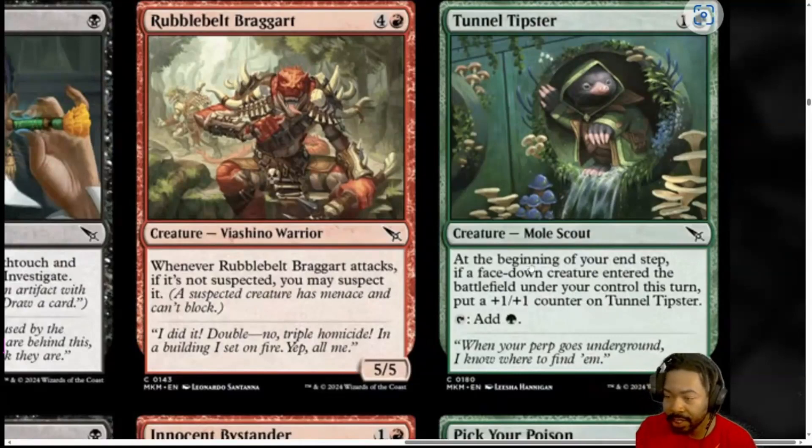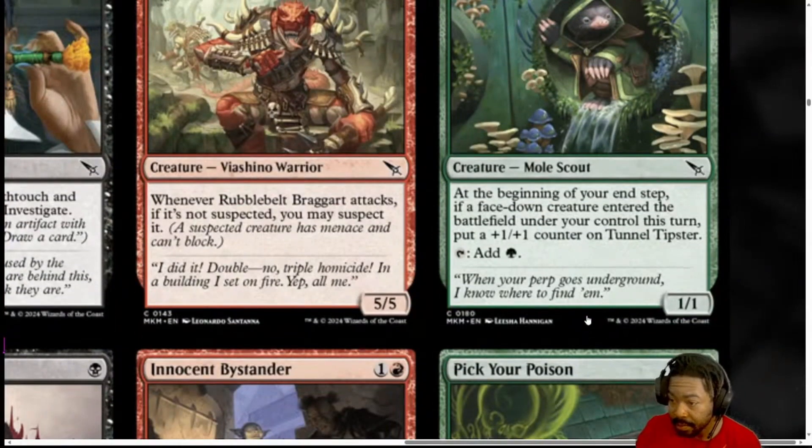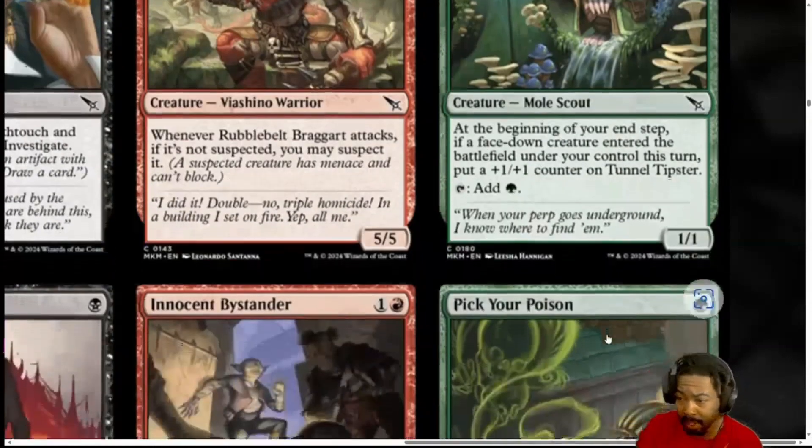Next, we have Tunnel Tipster. 2 mana, 1 generic and a green. Mole Scout. At the beginning of your end step, if a face-down creature entered the battlefield under your control this turn, put a 1-1 counter on Tunnel Tipster. You can tap it to add a green mana. It's a 1-1. I like it. If you run out a morph creature or disguise creature, it gets a 1-1 counter on it. This scales up pretty much every time, and it helps you ramp. For 2 mana, I'm going to give this a 2.75. I think this is really excellent. Not going to help you win the games, but it's an excellent support spell to help get you there.